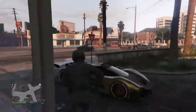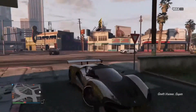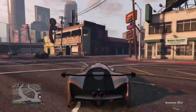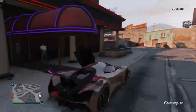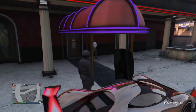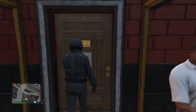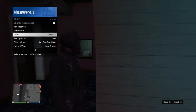After this, you want to drive all the way to the strip club. Once you're here, you want to go inside the strip club — you don't need to go all the way in, but make sure your character is inside.